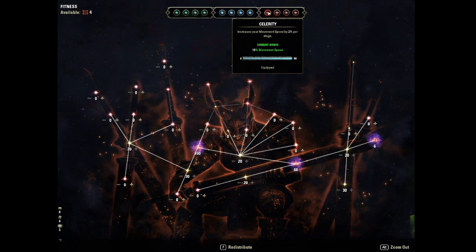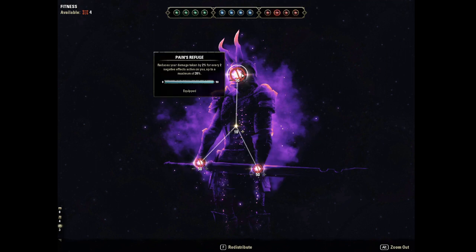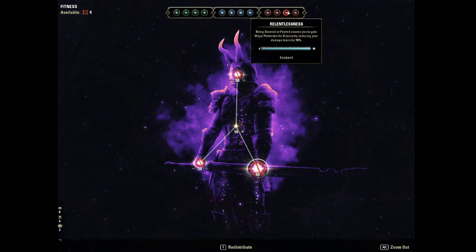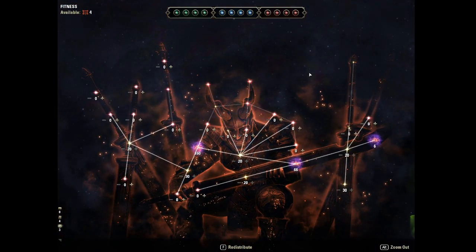For the Red CP, we are using Celerity for increased movement speed, Pain's Refuge to reduce damage taken by 2% for every negative effect on you, and Relentlessness as a source of Major Protection — if you put Flare on your bar you could swap this out for something else, but for now this is the best option without Flare. We also have Sustained by Suffering, which increases Health, Magicka, and Stamina Recovery by 30 per stage — that's 150 Stam Recovery, Magicka Recovery, and Health Recovery — a little extra recovery when you have negative effects.